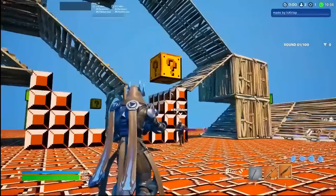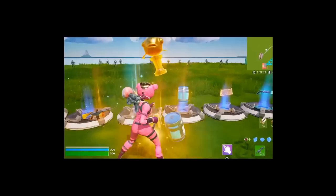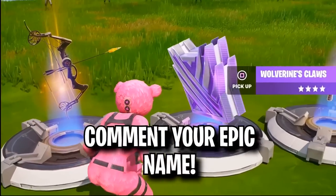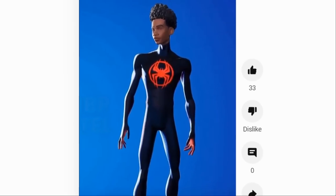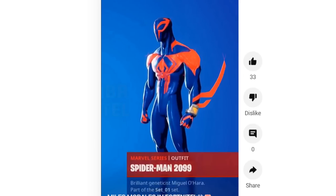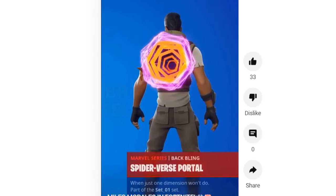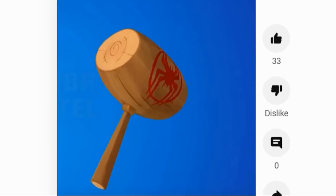Creative 2.0 can give you a lot of unreleased guns and vaulted guns. The Zapatron is literally there, Captain America's Shield — these are all weapons that got vaulted. These items got patched: the Thanos Gauntlet, Iron Man's Repulsors, Captain America's Shield, Hawkeye's Bow. Can we use Creative 2.0 to get Miles Morales? Somebody has the Miles Morales skin early. This guy literally has Miles Morales unmasked, and he literally has Spider-Man 2099. These guns, these items, these rewards — they are literally not even out yet.